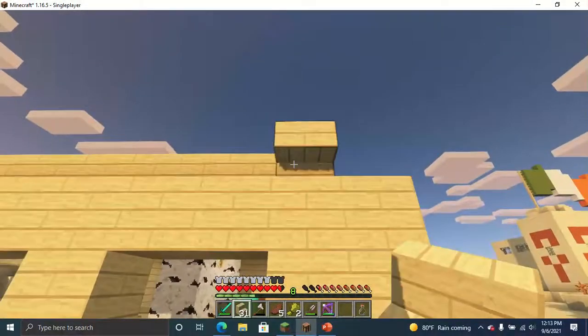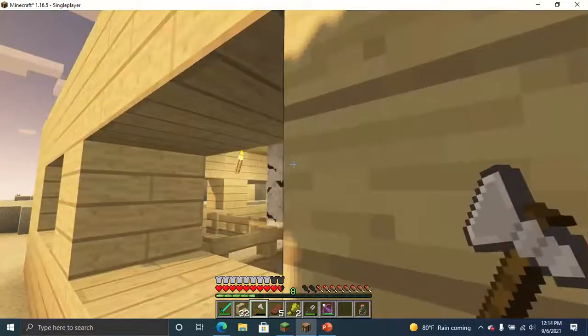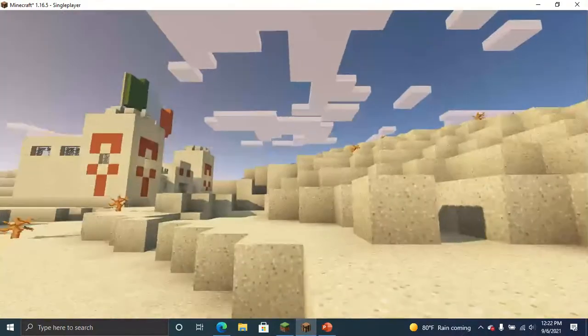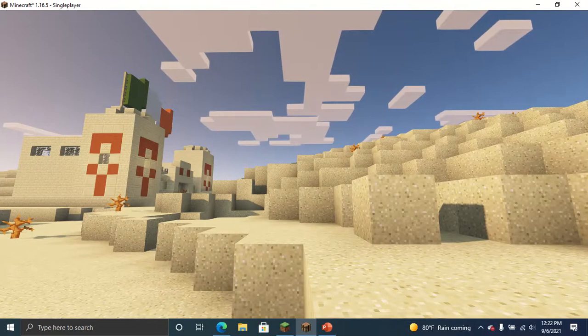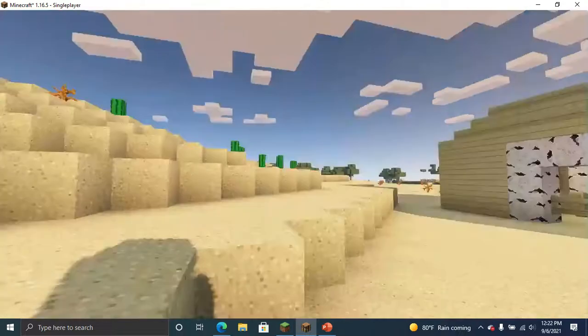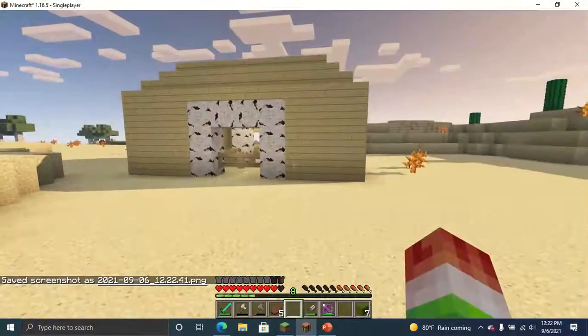Yeah, we're gonna need a lot of this. I'm gonna be right back. So, I took a little bit to finish up — I had to use a lot of wood and make a lot of stairs. But you can take a look at the new state now. We got a roof on here.